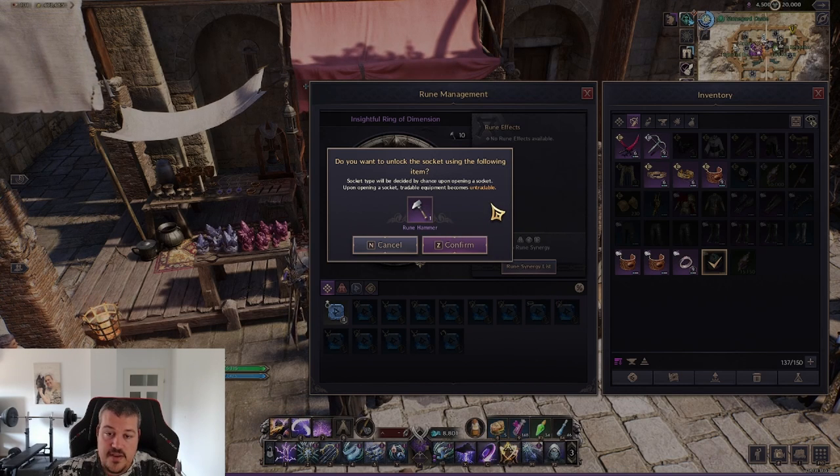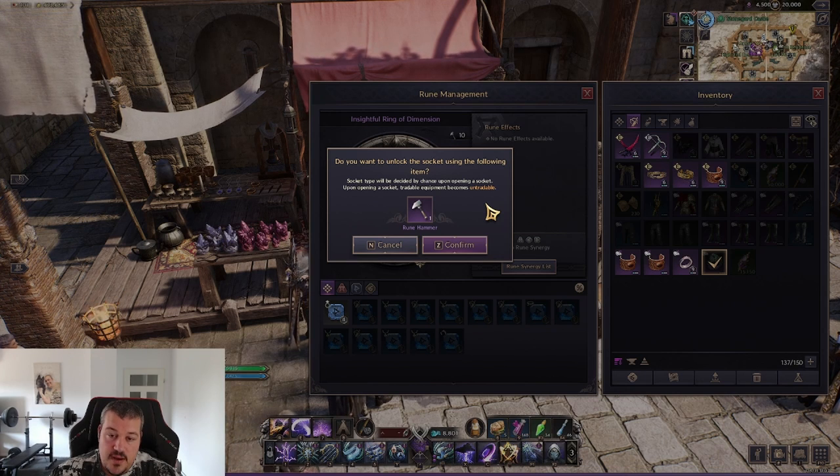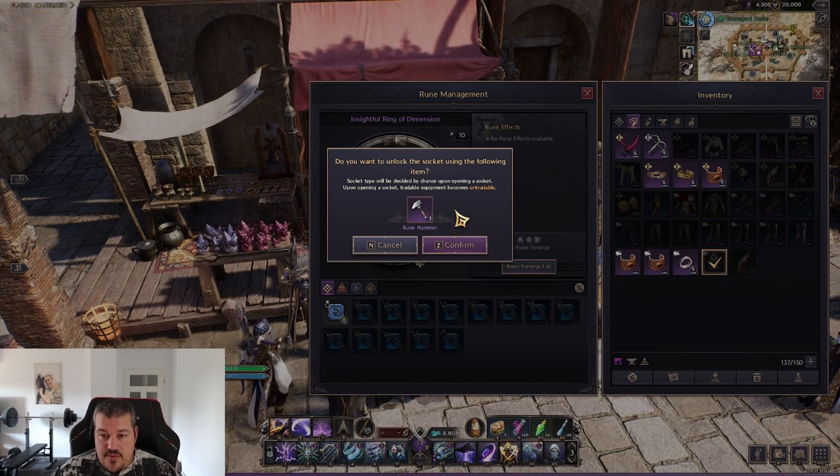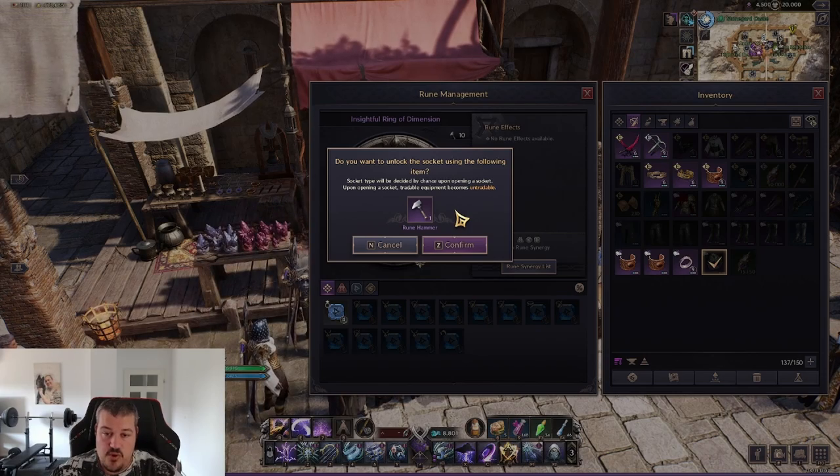To unlock those slots, you will need rune hammers. If you want to unlock a slot on an accessory, it costs one rune hammer. If you want to do it on a weapon, it costs twice as much. So the first logical question is: where do you get rune hammers?